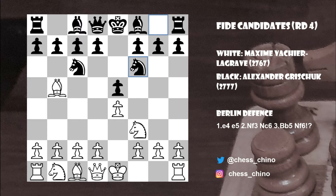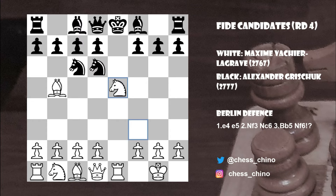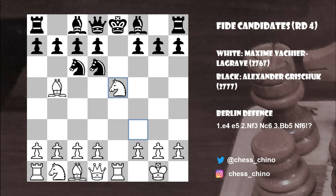Maxime continued with Castles kingside, and the main move in the Berlin is Knight takes e4. White continued with d4 — it's also worth noting that Rook e1 is also possible, though it doesn't cause Black too many problems. After Knight to d6 threatening the bishop on b5, Knight takes e5, and obviously Black doesn't have time for Knight takes b5 because of the discovered check, giving White a quick win.